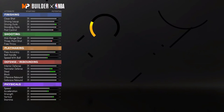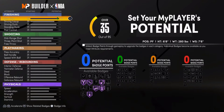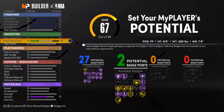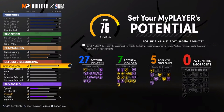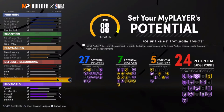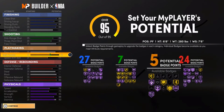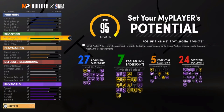For attributes, we're going to max out close shot, driving layup, driving dunk, post control, standing dunk, mid-range, three-point, ball handle, speed with ball. I'll leave pass accuracy for a bit. Max out interior defense, perimeter defense, rebound, speed, acceleration, strength, vertical, and stamina — stamina is at 90. This is the build, these are the stats.